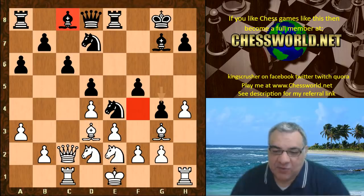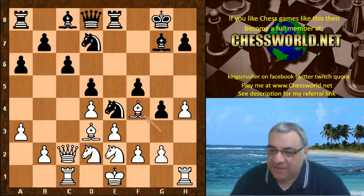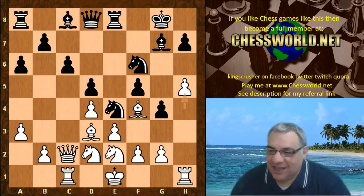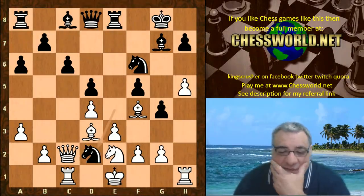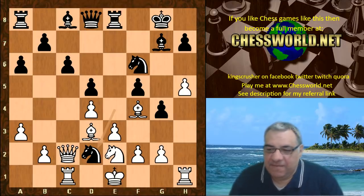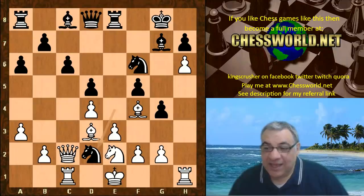Sometimes with these pawns on light squares black has to be careful about the c8 bishop. Clearly Bishop f4, Knight df6, h5, and now there's a potential idea of a form pawn with h6. Black plays Knight takes d2 - now what would you play here? Give yourself five seconds to pause the video.